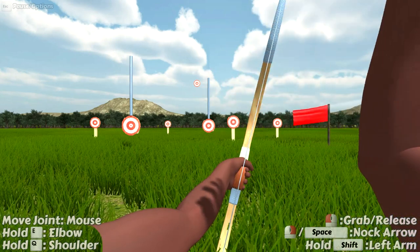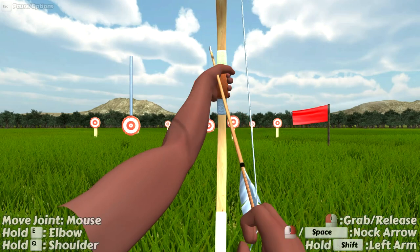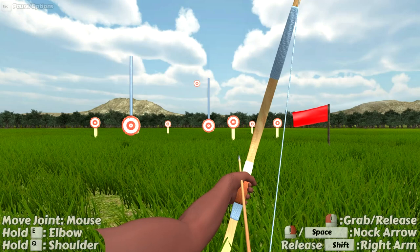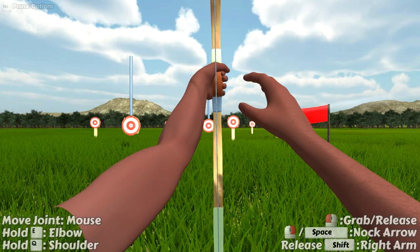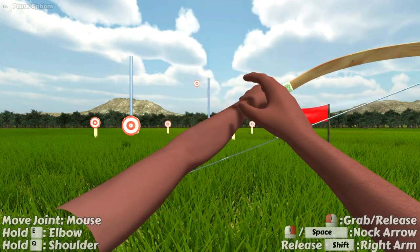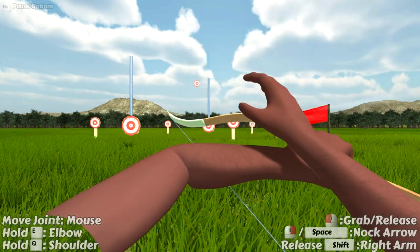We're only going to spend a little bit of time in target practice mode because the other modes are so absurd as to be hilarious. Oh, that was pretty close — I think we might actually be able to do this. Put this one up here, knock the arrow like so, bring it down, and then we'll toss this one in. Let's try again. Another thing I've thought is maybe shooting the bow gangsta style — if I turn my arm all the way like this as if I'm about to give a fist bump.